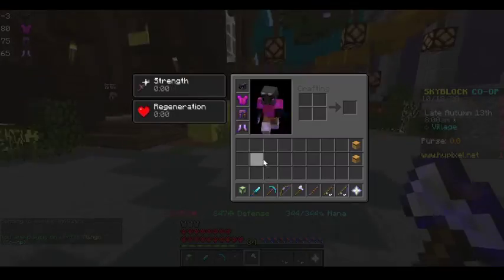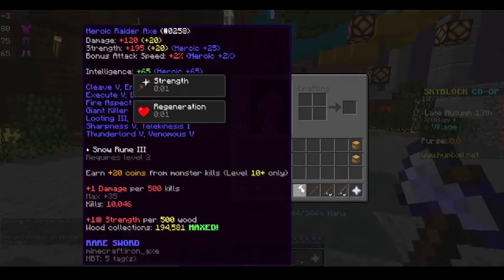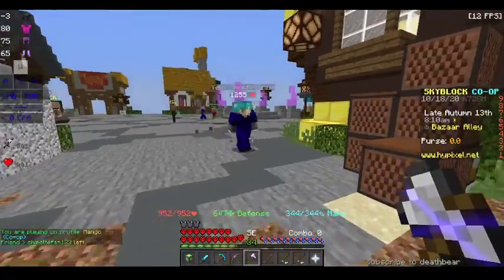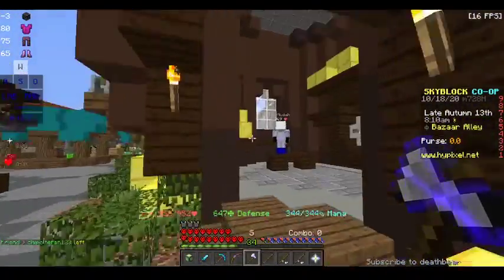I'm holding a raider's axe. It's not just some stupid axe — this axe is crazy. It's not even maxed out and there's not even good enchantments on it, and it's still pretty powerful.